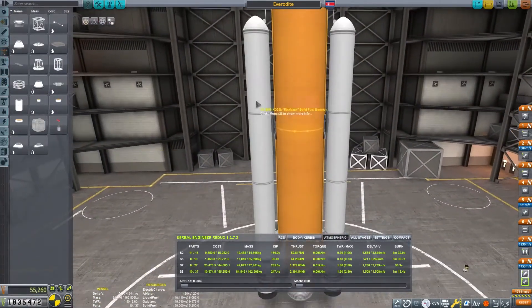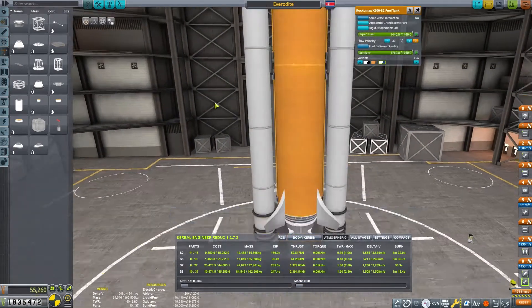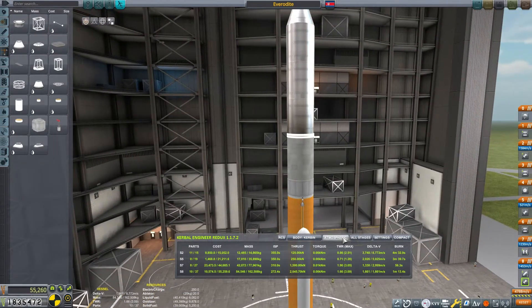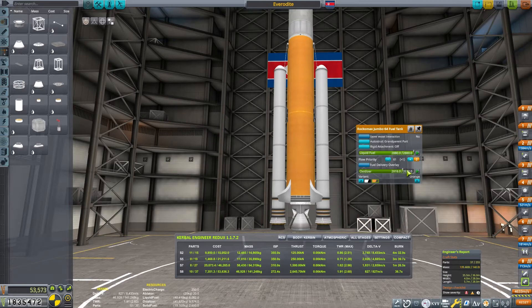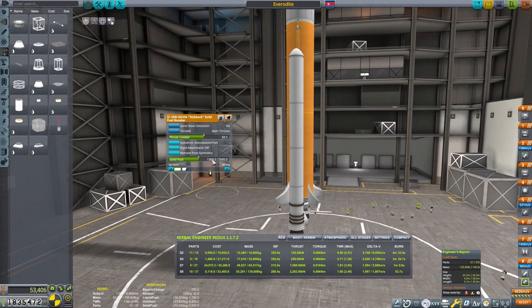Now when I try to launch the rocket, I notice the mass issue. The rocket is not overweight by too much, so by reducing the fuel levels a little bit, we can solve our issues. You can see I clicked on the engineering report as I made the changes. I'm going to reduce the fuel levels on the solid rocket booster just a little bit, reduce the thrust a little bit, and take a little bit of liquid fuel out of the main tank, and we'll be ready to go.